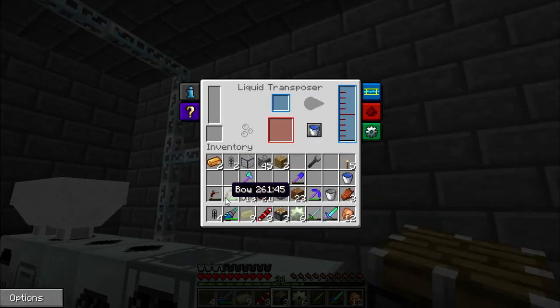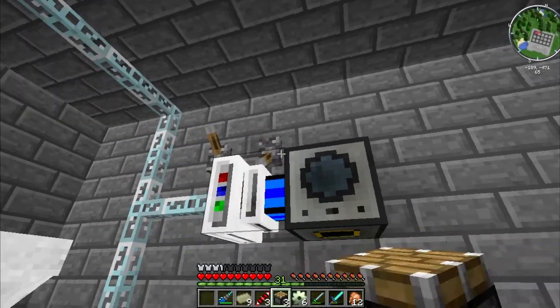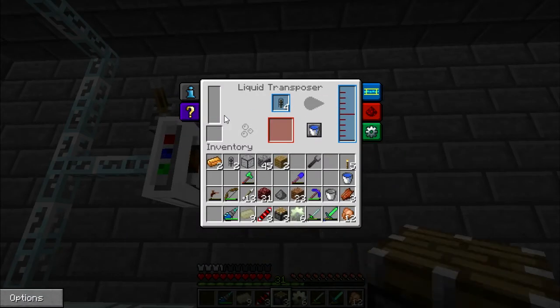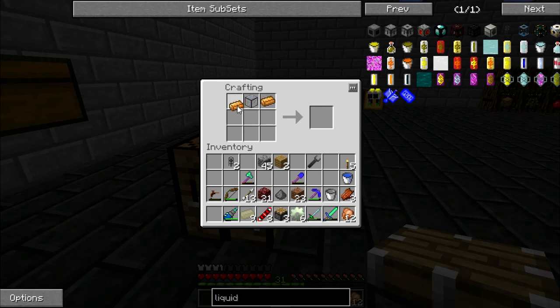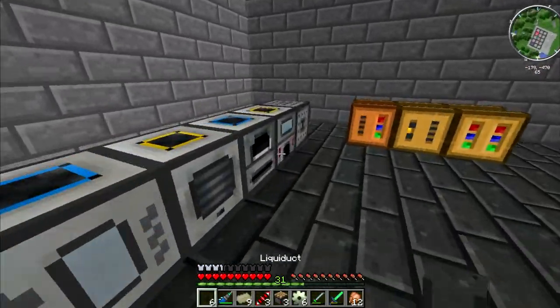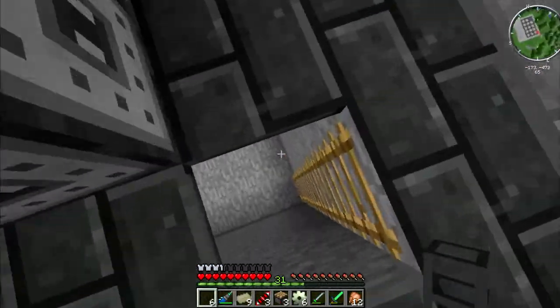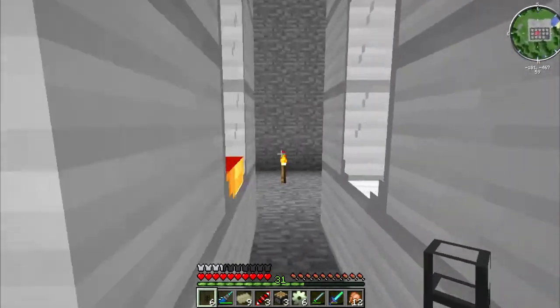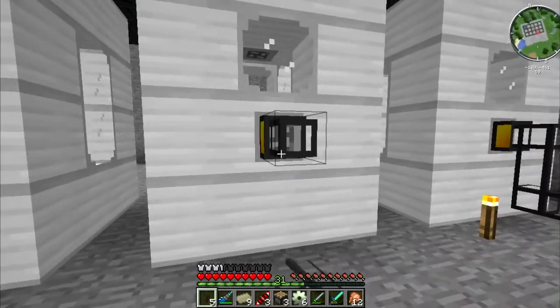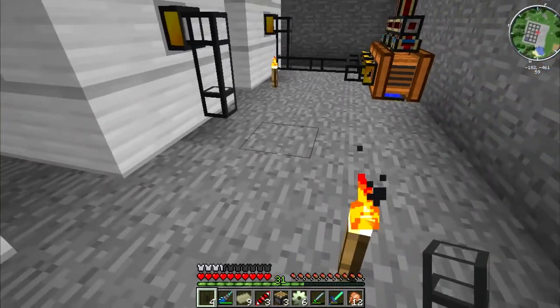I'm going to let that fill up while we make some other stuff. I also need to make some more liquid ducts — that's two copper and one hardened glass. I think we're going to make something similar to this setup right here. I finished this tank by the way, and I removed the chunk loader for right now. I don't want things running if they don't have to be running.